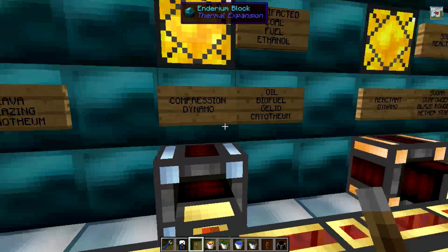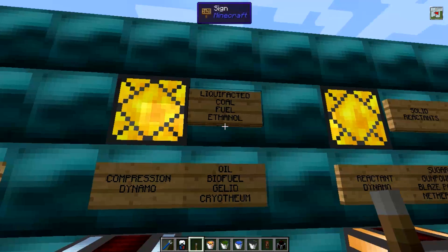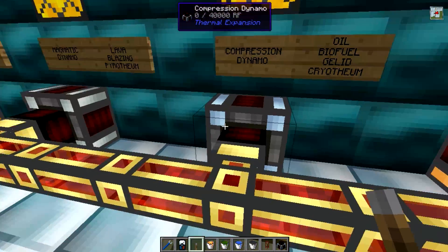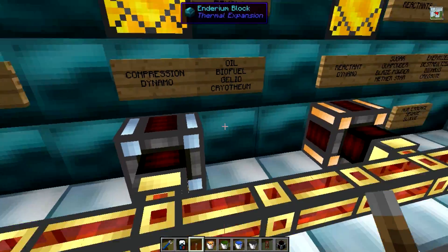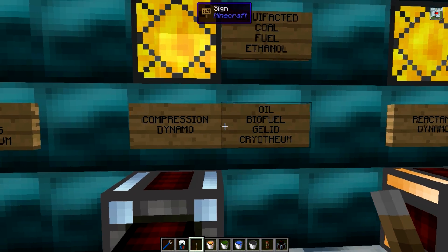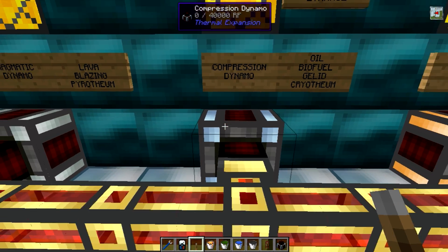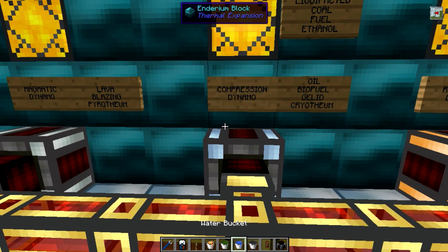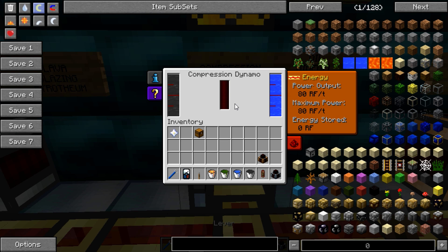Next up is the compression dynamo — we're starting to get a little bit more complicated now. This uses a liquid fuel: either liquefactored coal, fuel, ethanol, oil, or biofuel, depending on what mods you're using. Liquefactored coal is a liquid added by Thermal Expansion itself — you get it by placing pulverized coal dust into a magma crucible, and it is an awesome source of fuel. It also requires cooling, so you'll need to pump water in, or you can use gelid cryothium, another liquid added by Thermal Expansion. We'll pop in some liquefactored coal and some water, and it will start to produce power — again, using its maximum output of 80 RF per tick.